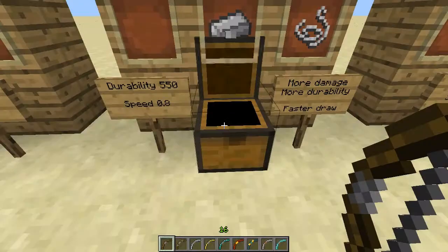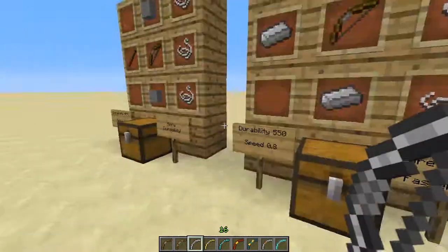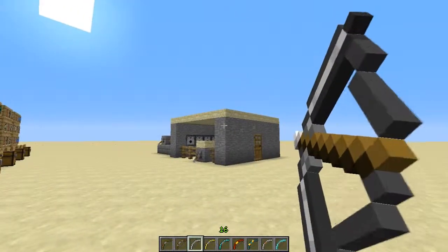Next one is the Iron Bow. The speed is faster, it has more durability — you can tell it's faster.